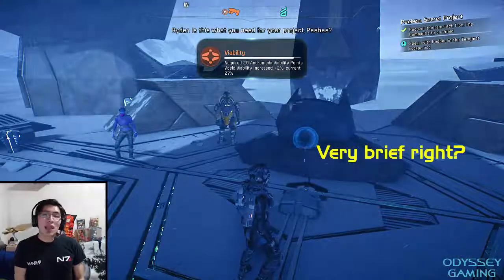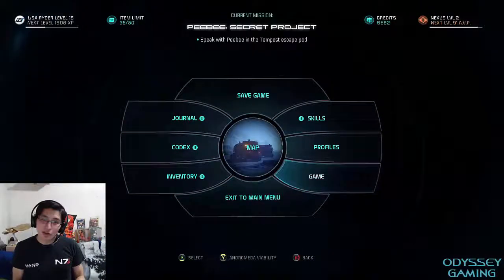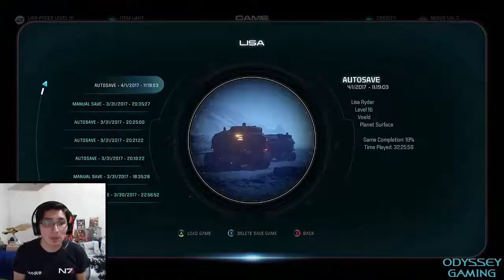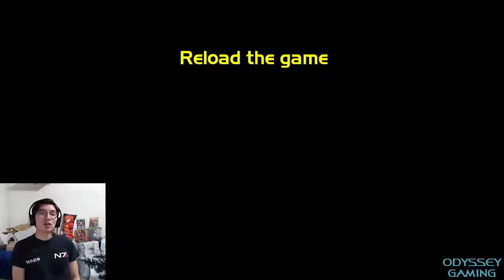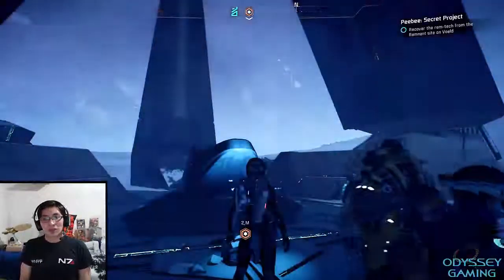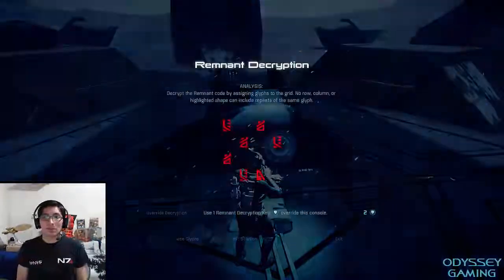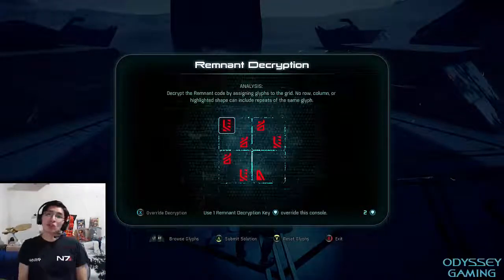The problem is that we have already spent our decryption key. That's why we saved earlier. We go back, we load our game, go to the same one — get another loading screen, that's why I said the solution is going to take one or two minutes. We have the console again, and all we need to do right now is enter the solution.